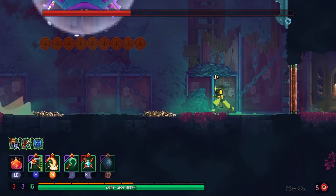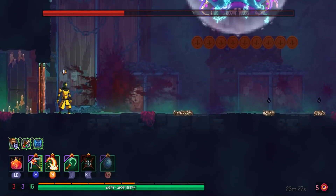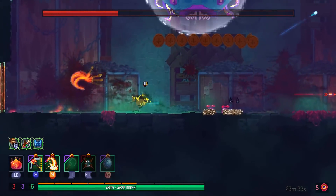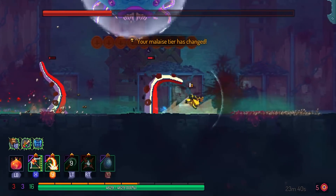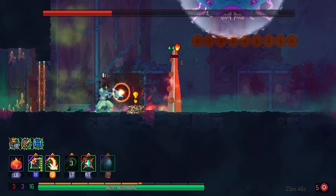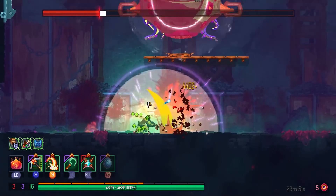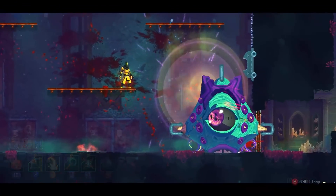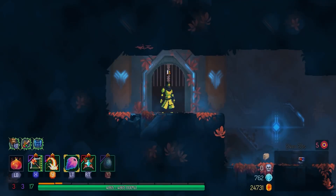Moving on to the second tentacle phase. Cluster Grenade isn't too good in this fight, but I try to use it in the tentacle phase because at least you can hit multiple targets. With the explosive crossbow as well as the Scarecrow Sickles, just going to hit everything that comes up, and most of the time they just die in one or two hits. In no time I move on to the final phase. It's basically downhill from here — I'm not sure if I no-hit this fight so I guess we'll see.